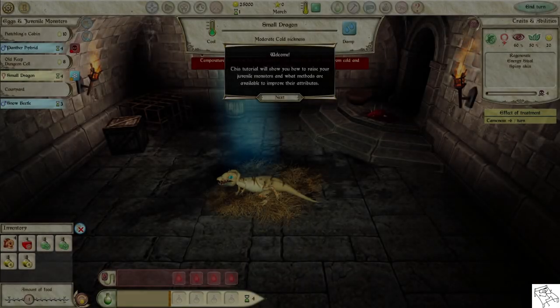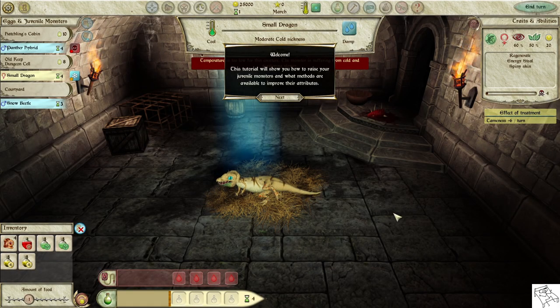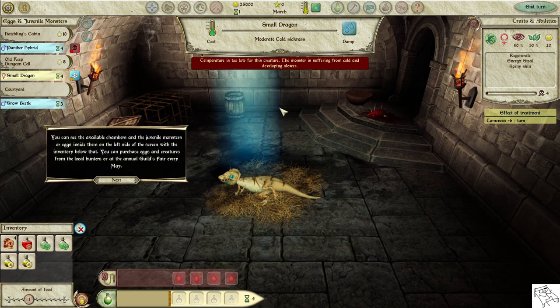This tutorial will show you how to raise your juvenile monsters and what methods are available to improve their attributes. You can see the available chambers and the juvenile monsters or eggs inside them on the left side of the screen, with the inventory below that.